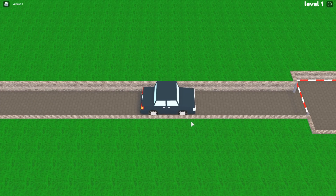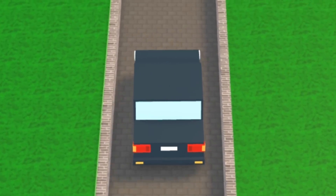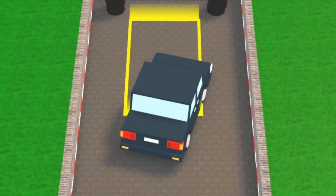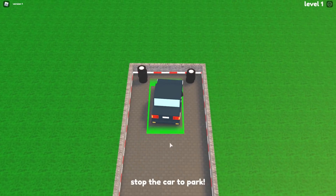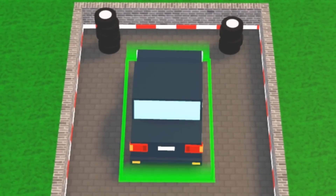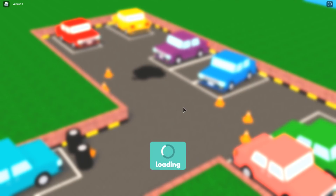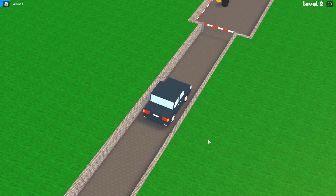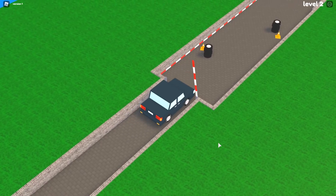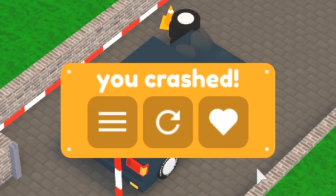I think I'm an excellent parker, but we'll see. We gotta wait for the gate — okay, this is easy. Maybe not, it slides around a little bit like ice. I stopped the car though. Level two is looking pretty good — it's all about patience.